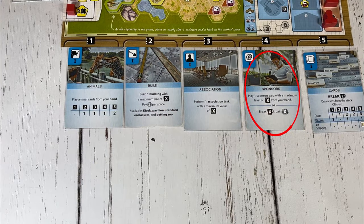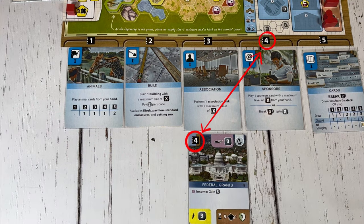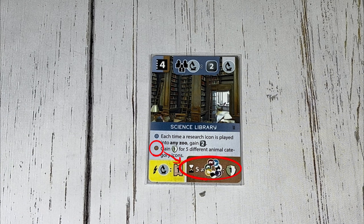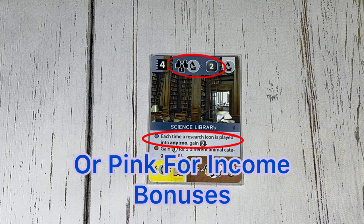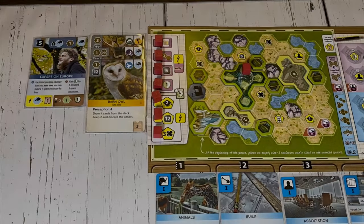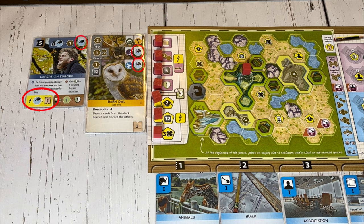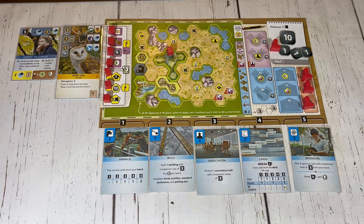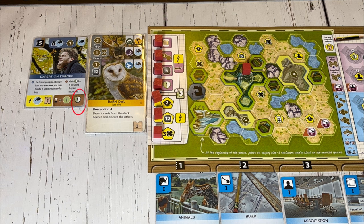If the sponsor's action is chosen, that player can play one sponsor card from their hand as long as the strength of the action is equal to or greater than the chosen card. Sponsor cards have one-time abilities when played, as indicated by a yellow border in the bottom left corner, end of game abilities listed by a red border in the bottom right corner, and ongoing effects shown in a blue border at the top of the card. For example, the expert on Europe card requires the sponsor's action card to be at strength five. It grants a one-play ability giving one point for each Europe symbol from cards played, an ongoing ability to build a one space enclosure for free every time a Europe icon enters your zoo, and at the end of the game grants one conservation point if you have at least five occupied one space enclosures.